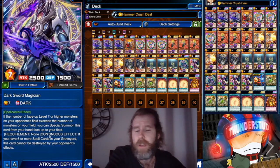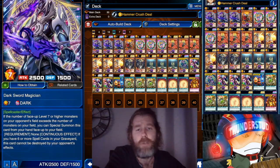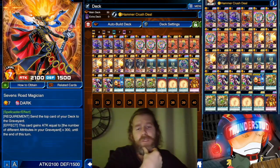It also has a continuous effect: if you have six or more spell cards in your graveyard, it can't be destroyed by your opponent's card effects. We only have seven total spell cards in the deck, so you won't trigger that too often — but the ratio needs to be mostly monsters anyway.